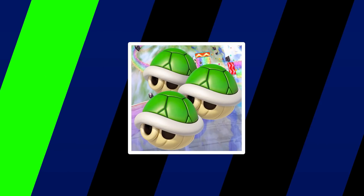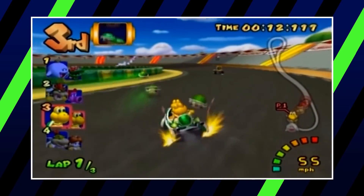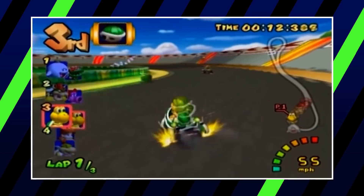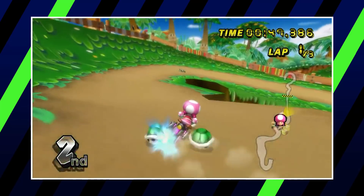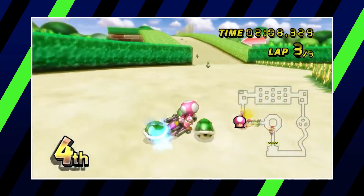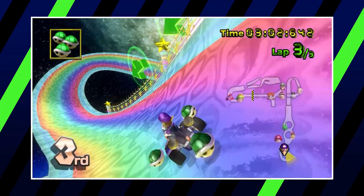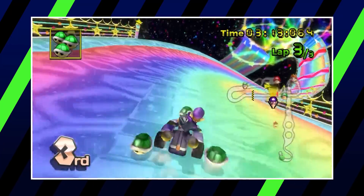Next up, the Triple Green Shell is here to showcase the concept of the more the merrier. If Double Dash was the last time this power-up appeared, it would probably be lower on the list — in that game, only four characters could get them, and all the shells were held in a stack, providing no natural defense. Thankfully, in every other installment in the series, the three shells rotate around the user, creating a shield that can deflect items as well as knock over opponents that are close enough. The Triple Green Shell is also a nightmare to others in narrow passageways. If someone were to launch all three in slightly different directions and they don't collide with each other, it can overwhelm other players very quickly.